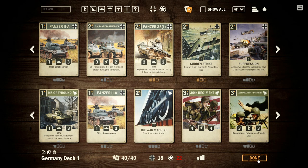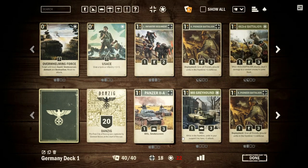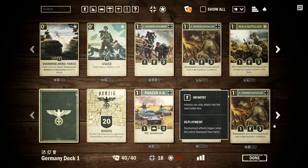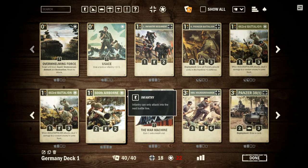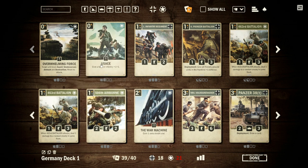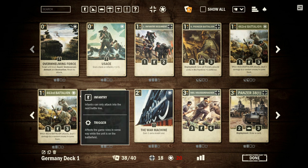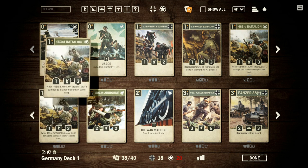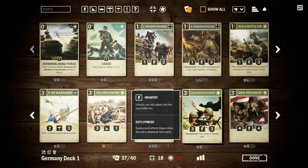You also have your ally cards, and I tried to get away with more than allowed but it's an invalid deck. You're limited to 12 cards from your ally. In this case my main nation is Germany, so the US is my ally. I have to pair things back — if there's a card I really like I try to keep it, but may reduce the number: instead of four I'll take two, instead of two I'll take one. Sometimes you have to make tough decisions.